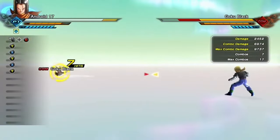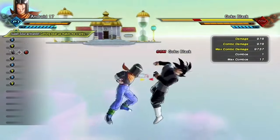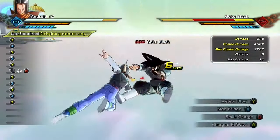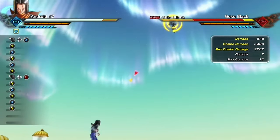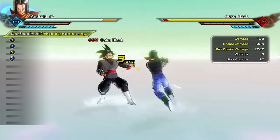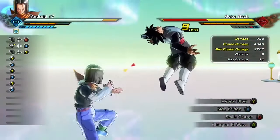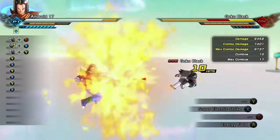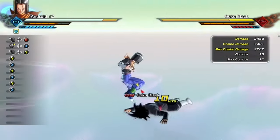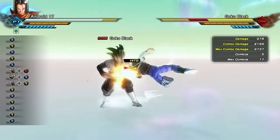He also has Charged Ki Wave. I really wouldn't recommend using this move because it takes about a whole Ki gauge to get back about three stamina bars, which just doesn't seem very useful. If he had Rise to Action it'd probably be a lot better, but right now I'm showing you guys some combos you could do with Android 17.